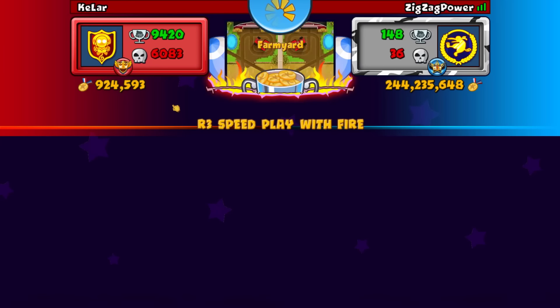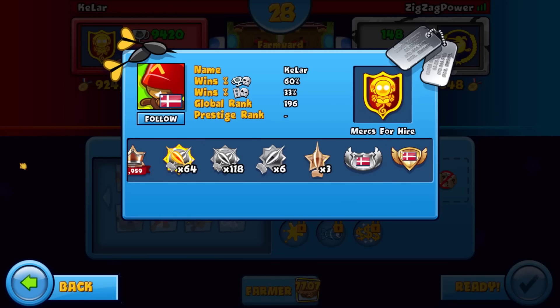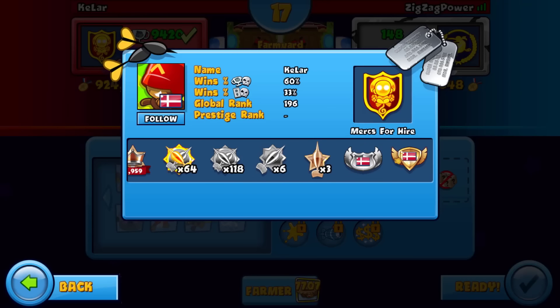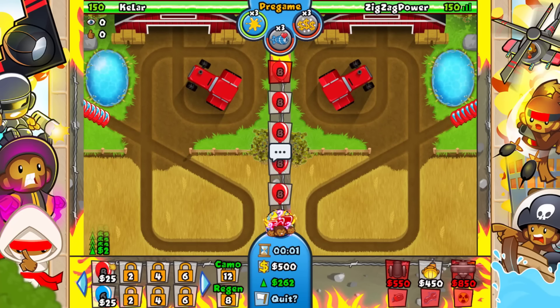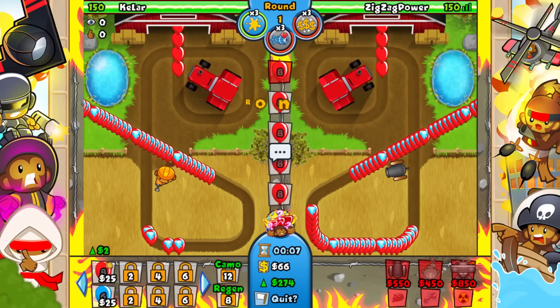Next up — this guy's got 9.4k wins, 6k losses. He's Danish — just like me! Does he have anything? Only a top two. Nothing crazy — I got like a bunch of both, which is kind of wild. He's got a top three and a top two, doesn't even have a top one. This one seems interesting. I got right side which I prefer, so we can definitely go for it. We're also gonna have NG down which is gonna be pretty nice.